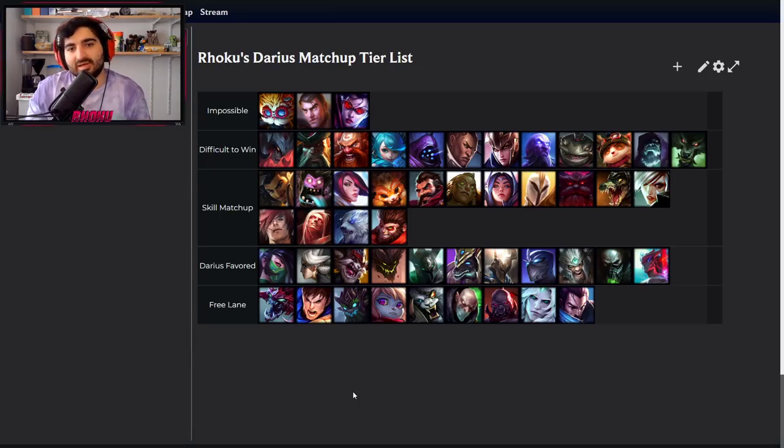A trick against Gnar: Ghost and walk behind him. If he jumps on top of you, pull behind you and actually pull him out of the jump. I do this a lot against Gnar players, especially less experienced ones. Overall, if both players play properly, it's just an even boring farm lane.